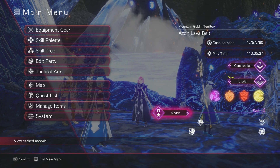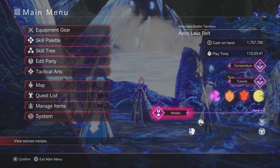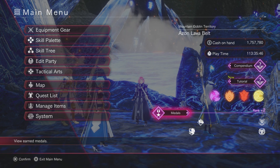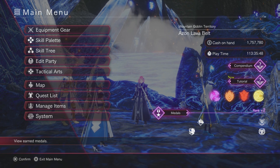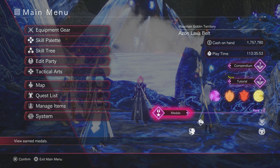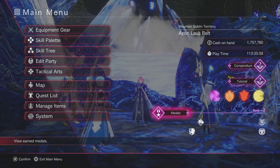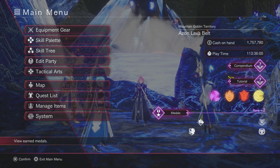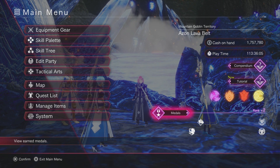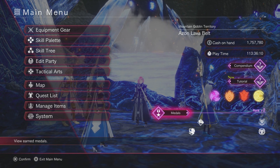Welcome back to another Last Three collection guide. This time I'm going to go over all the medals in this game and how to get 10 more rings. Each two medals will give you one ring, so once you reach level 50, every ring is plus one level. So if you have 20 medals, you can go up 10 more levels after 50.